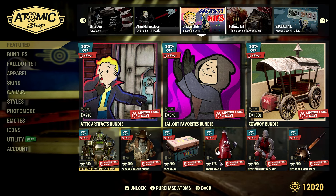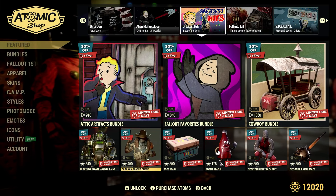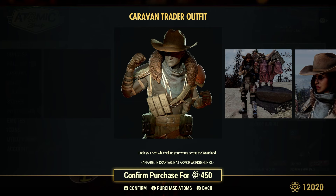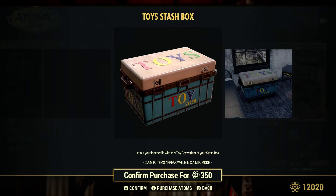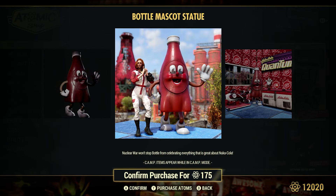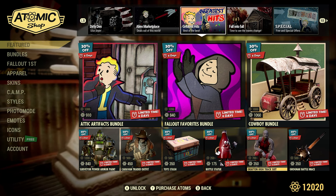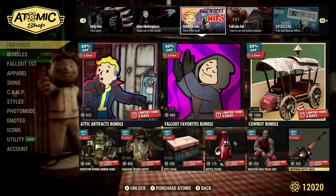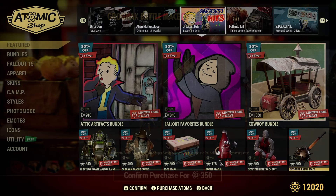Surveyor Power Armor Paint, 30% off — 840 atom items for different types of Power Armor. Caravan Trader Outfit, 50% off — 450 atom items. I think I will be buying this. Toy Stash, 30% off — 350 atom items, basically just a reskin of the stash box. Votto Statue, 30% off — 175 atom items. Grafton High Track Suit, 50% off — 350 atom items, pretty nice looking. Gragknock Battle Mace, 30% off — 350 atom items, basically a skin for the Super Sledge.